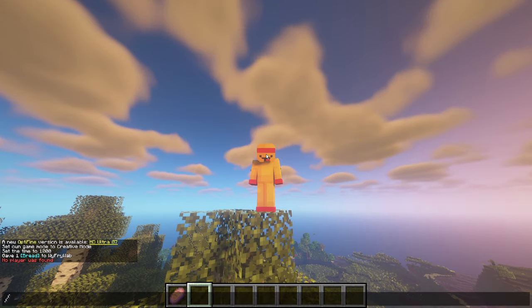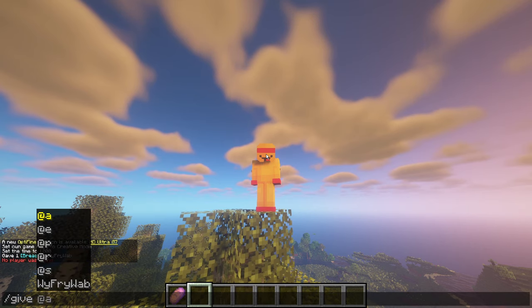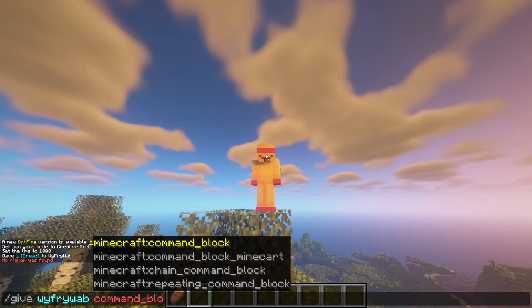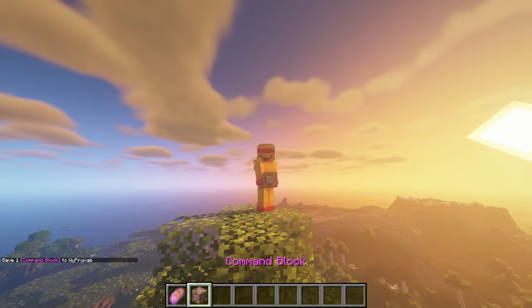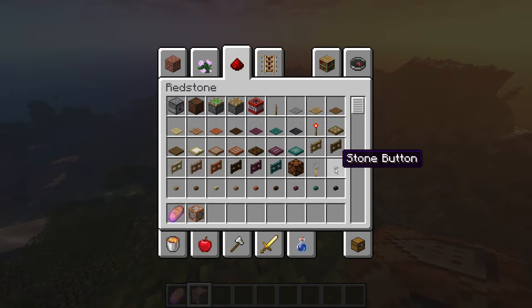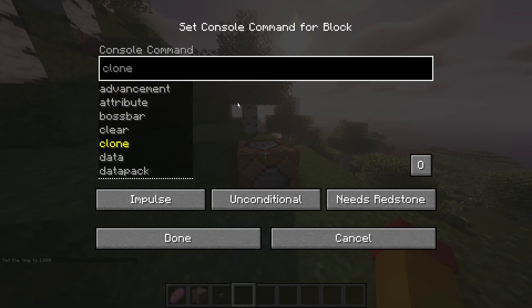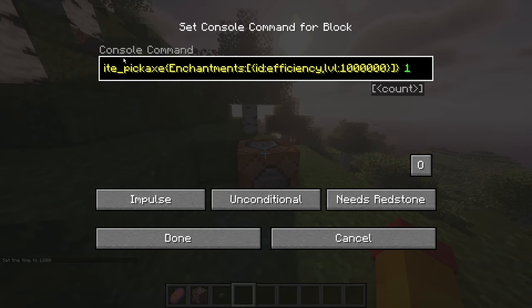If you're on Bedrock, you're going to need a command block. Type in slash give, your name, then command_block and you'll get one. Now that you have your command block, pick a button — any button — plop it down, put the button on it, and then open it up. Put in the same exact text that we did before, and click Done.